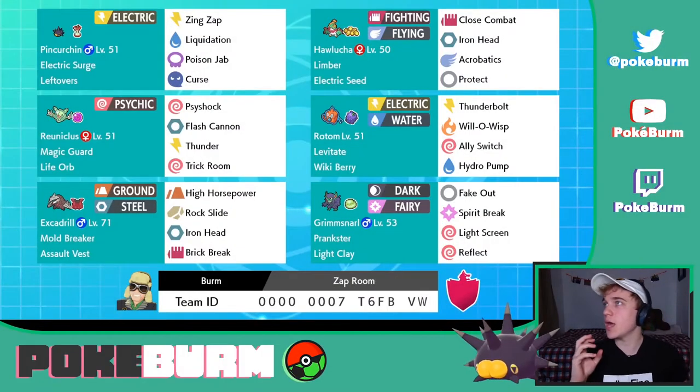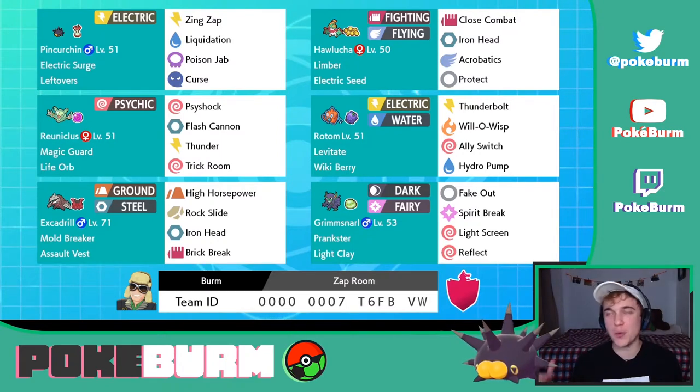All right, here's the team. We got Pincurchin, we got Hawlucha. If you don't know what those two do together, I can't help you. It's a pretty simple unburdened strategy.